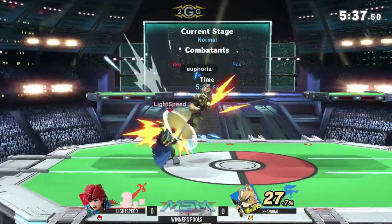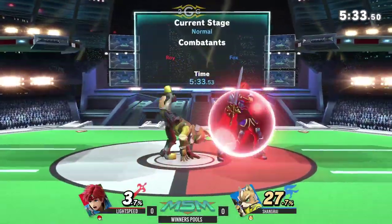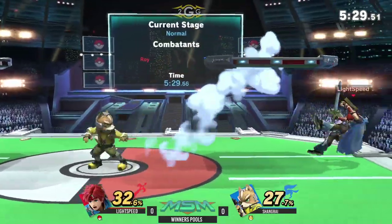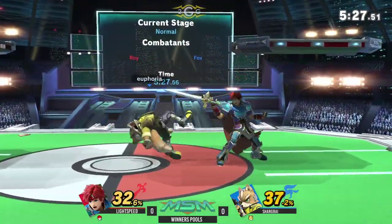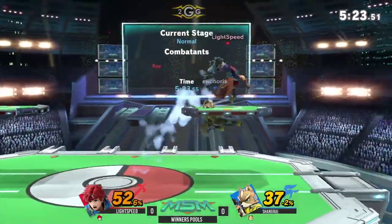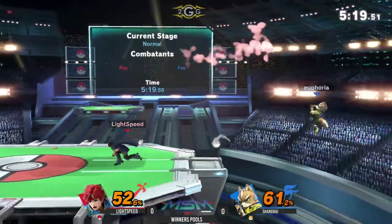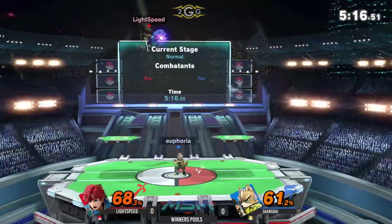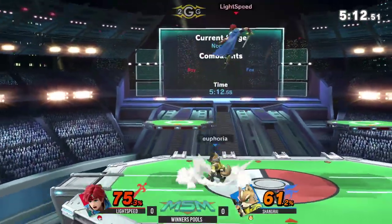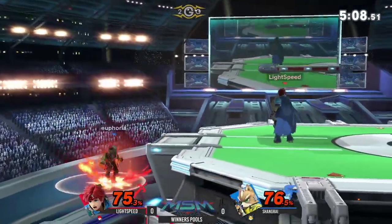Lightspeed going for the poke there — he noticed that Shangri's shield was getting pretty low. Dash attack, nair, jab combo. He misses out on that follow-up there. He had the tech read but was just a little too slow. Lightspeed lands that F-tilt, a really strong move. I would say it's a little in Roy's favor, just because Fox is again such a light character.